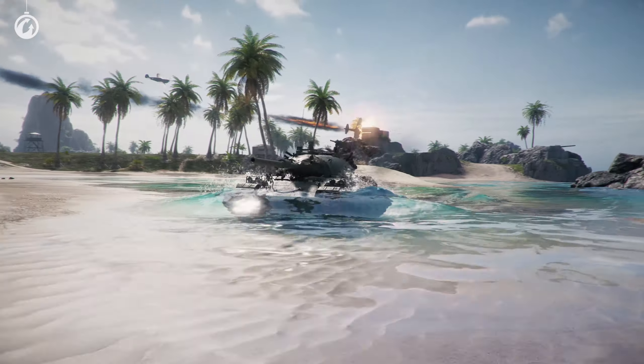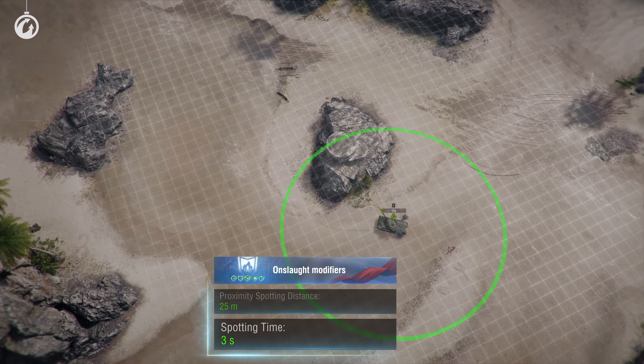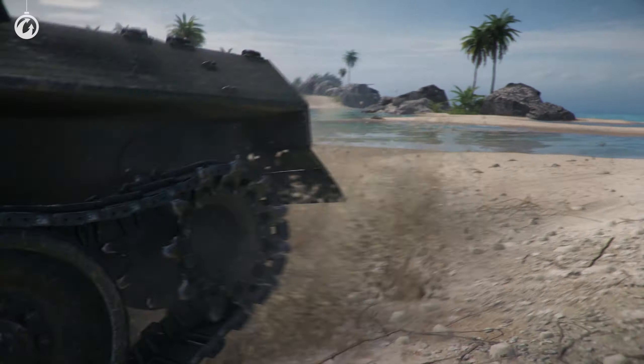The next two modifiers affect the spotting system. Proximity spotting distance is reduced from 50 meters to 25, while vehicle detection time is reduced from 10 seconds to 3. This will increase the value of players' focus and information from allies.